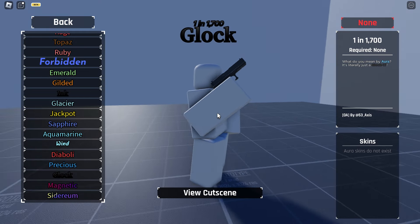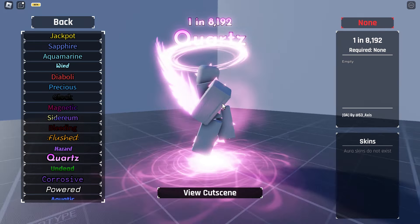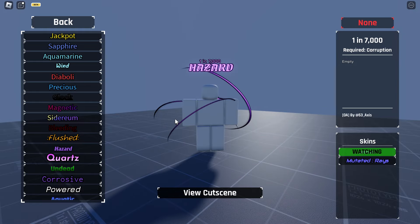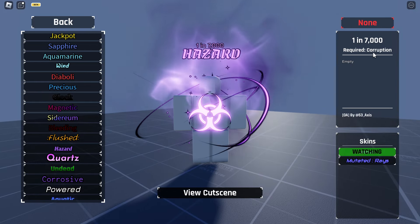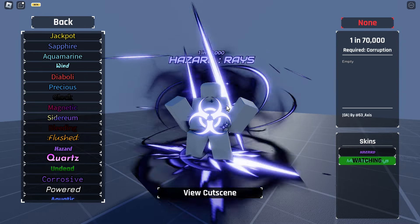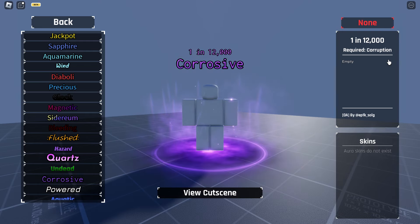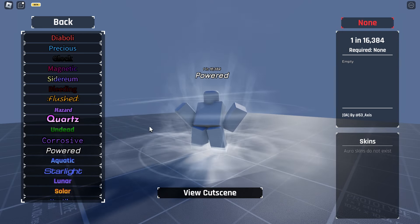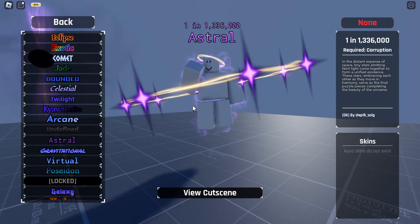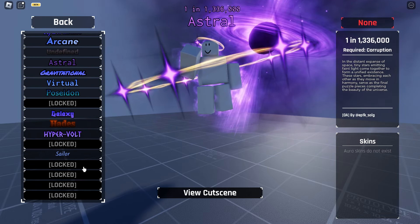It's like a gun. And then we got quartz, which looks like an archangel maybe — I have no idea, but it looks pretty cool. And we got a hazard, which you get from the corruption biome. I also got the mutated version, which is really cool. Got the corrosive from corruption also. We got the power, which looks really nice actually. Also we got astral — this one is also from corruption — really cool.